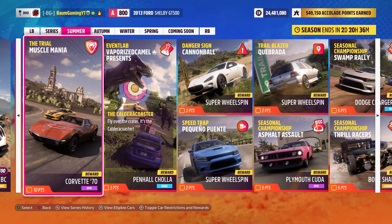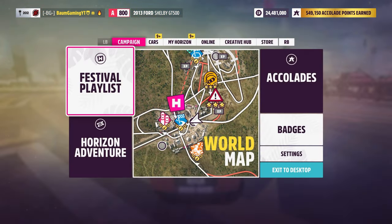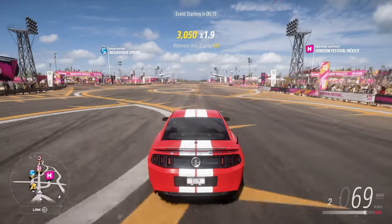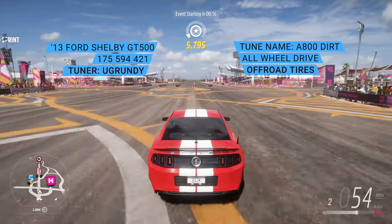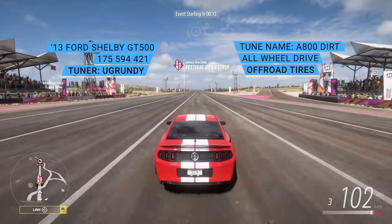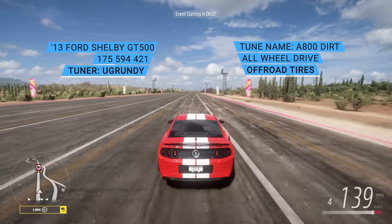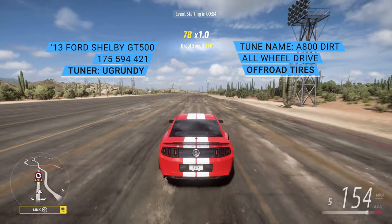Let's take a look at the restrictions. The trial event is Muscle Mania and our reward is a 1970s Corvette. Our car restrictions are A-class modern muscles and this is a dirt racing event, so just be wary of that. The car we're using is the 2013 Ford Shelby GT500 and the share code for the tune, along with the name of the tuner and the tune, will be up on the screen now if you want to check it out.